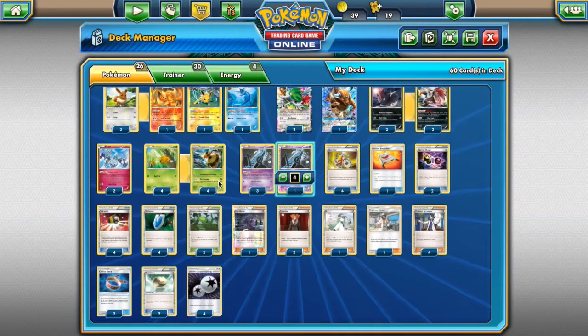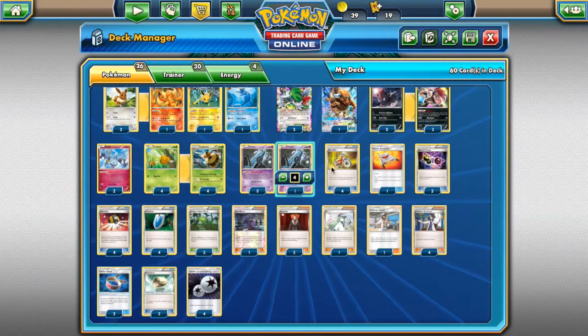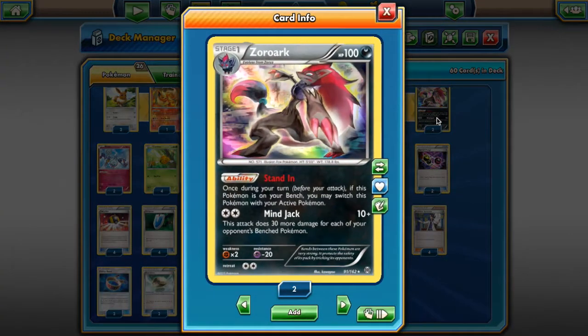Zoroark is also Stage 1, so we can use Eeveelutions, which we'll talk about in a second. It's also got this ability — Stand-In — which allows you to go straight to the active spot. What's great about this ability is that if you combine it with Floatstone, which we're running two of, you can make him Stand-In and Retreat, because Stand-In isn't considered Retreating, it's considered the action of the ability. So you can put anyone you want active. Having Zoroark with a Floatstone is always a cool thing to have — they can't Lysander up a Tauros or something just to stall you. You go to Zoroark, and then you can attack with Zoroark or retreat back into your Vespiquen.